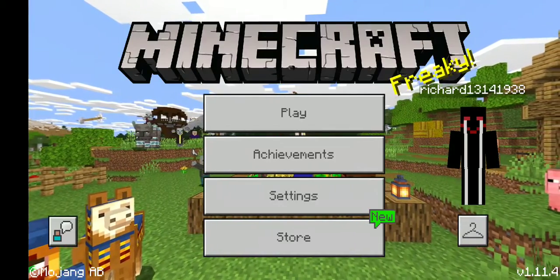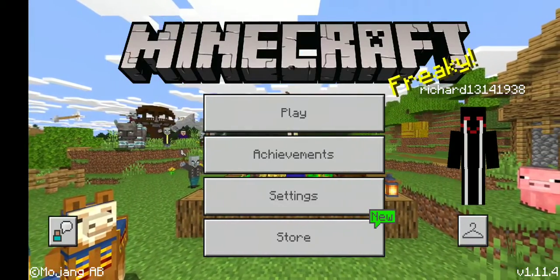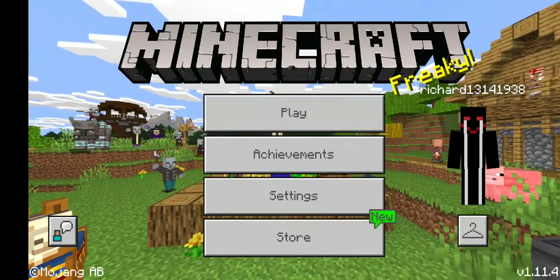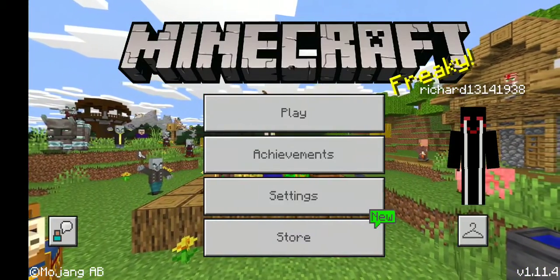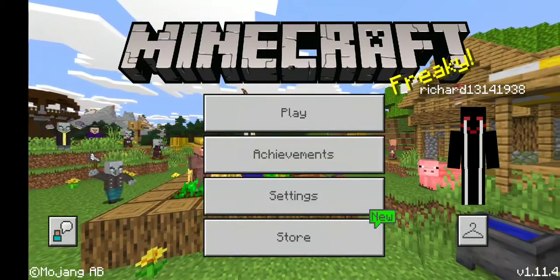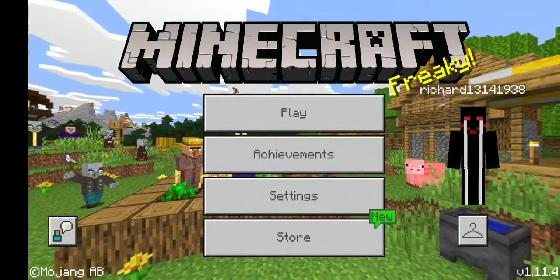You might not know about Mumbo Jumbo — he's a very popular YouTuber who does very good redstone builds. Today I'm going to do one of his very popular builds: a flush trap piston door.